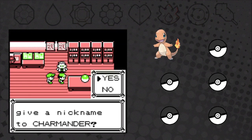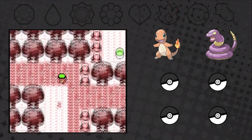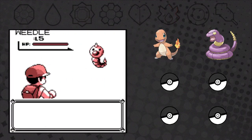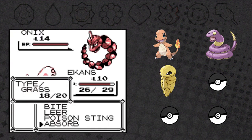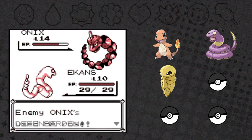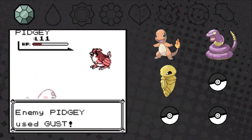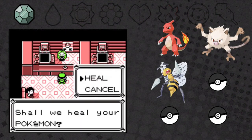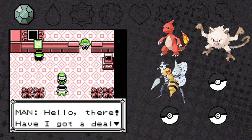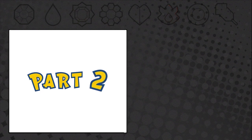Previously on Pure Red Nuzlocke: we picked a starter — like there was ever a doubt. In Viridian Forest we found a Weedle. We sent out Ekans, but sadly we lost Ekans to a level 14 Onix before Mt. Moon. Before Mt. Moon we talked to a guy and got a Magikarp for only 500 — what a bargain! And now, part two.